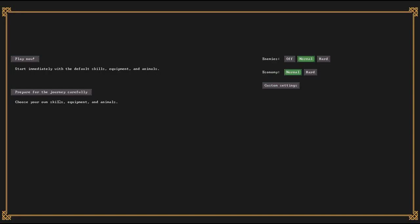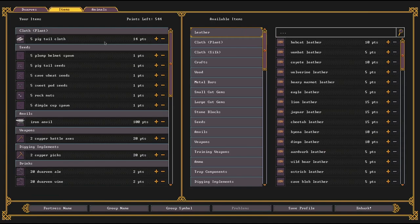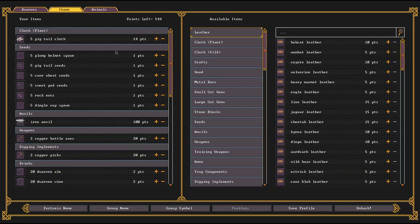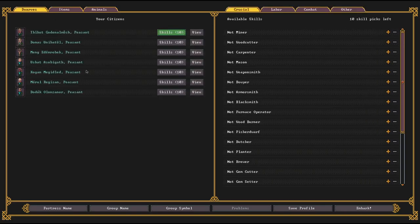Now I'm also going to prepare carefully for this journey — I'm going to set up all the skills. I'll go through and show you what I'm going to do with my dwarves here. Animals and items are pretty much up to you, especially the animals — they're not as important. I will show you my items list and we'll do a quick run through once I've set the animals too. But dwarves are really the most important in my mind if you're going to do this.